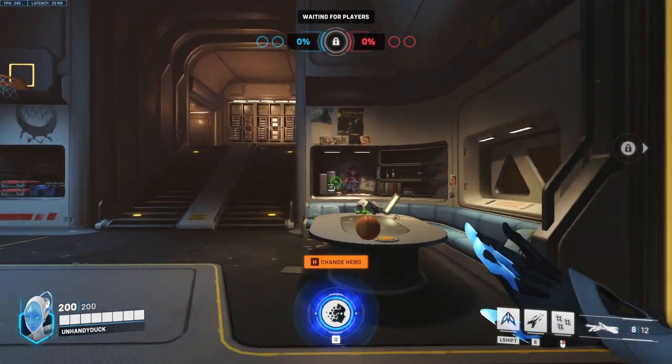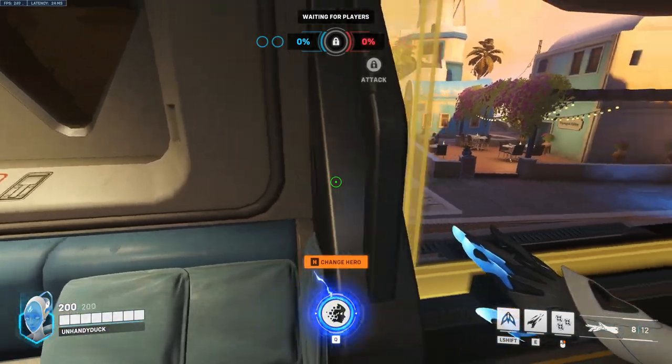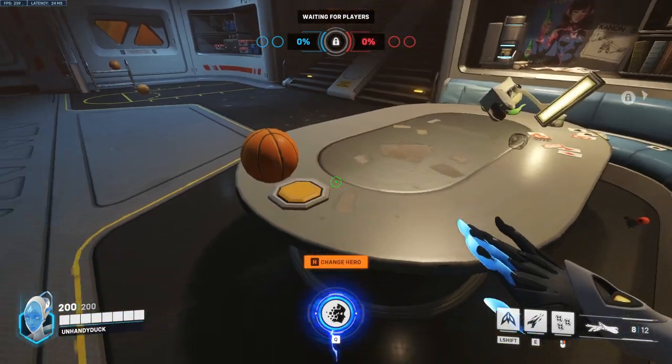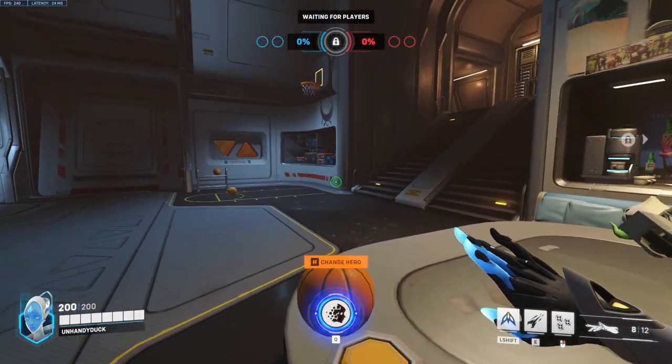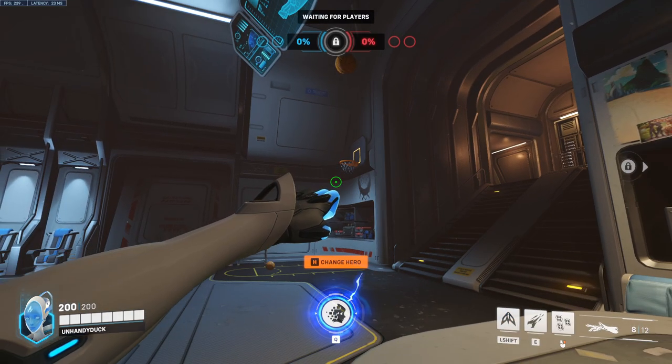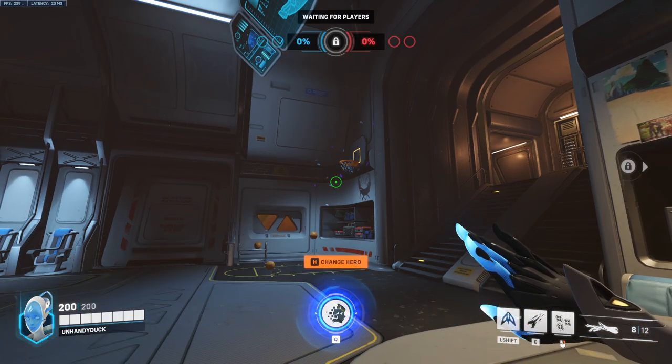Up next we have Echo. Line yourself up on this post — she's kind of floaty, so it's a little hard to do. Line yourself up on this post, look at the button, take a step forward, then line up right about there, melee, and that should go in every time.